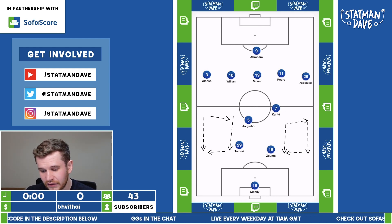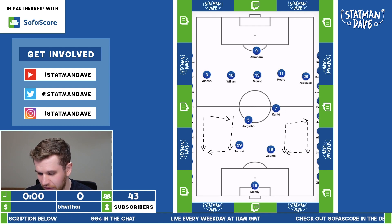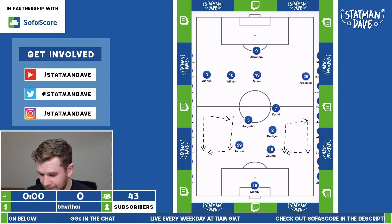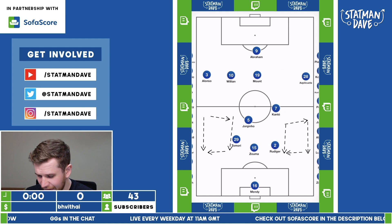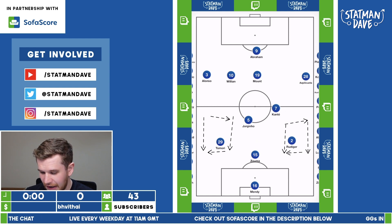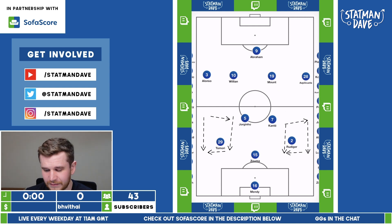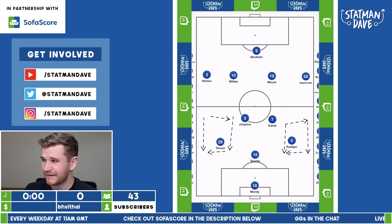I think that was one of the big areas. Chelsea actually looked a lot better under Lampard when they played a back three, when the likes of Rudiger came into the side, and they had a little bit more width in their defensive shape. They built with more of a five — the two DMs and the back three — and then allowed the front five to attack: the two wing-backs, two attacking midfielders, and the number 10. For me, that was better.